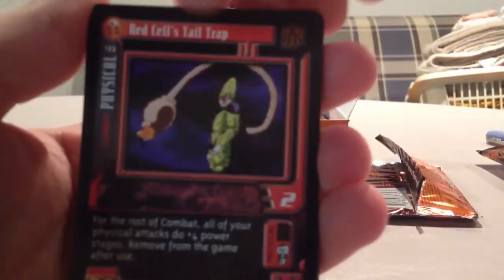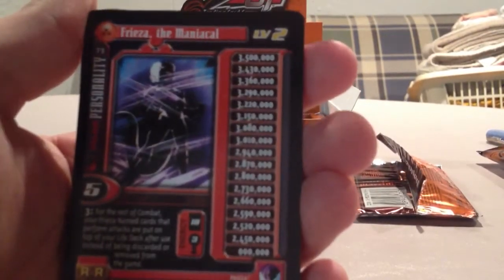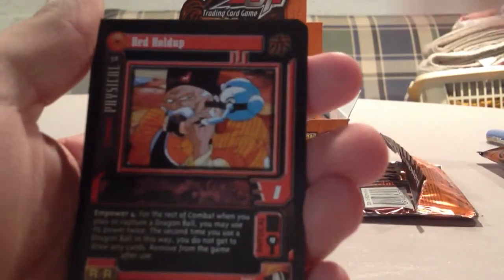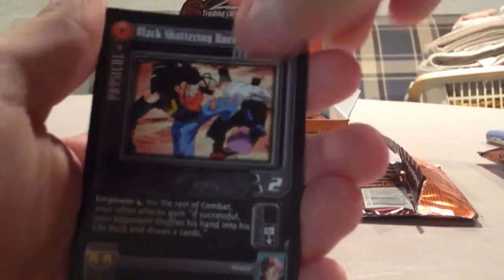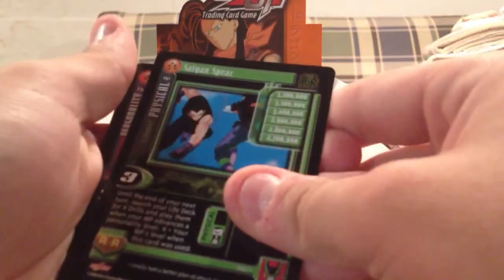I'm trying to figure out how to organize these by what I get, but I'm getting a lot of Holos. Phrase of Personality. These packs are pretty easy to open up, can't complain — that's our rare Saiyan Spear.